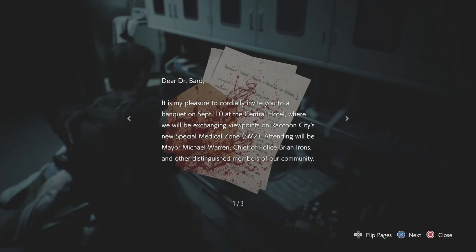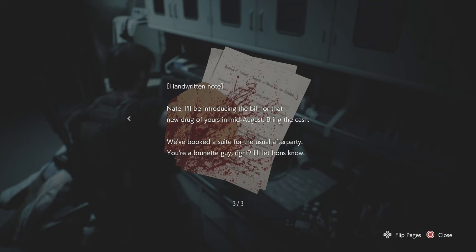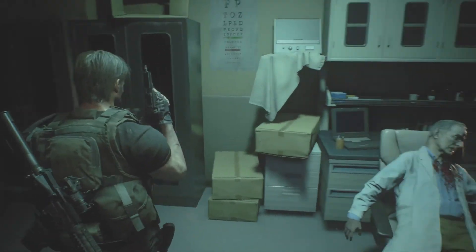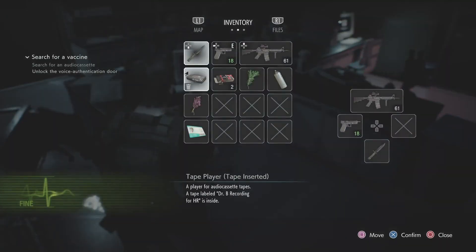A banquet invitation: 'Dear Dr. Bard, it's my pleasure to cordially invite you to a banquet on September 10th at the Central Hotel, where you will be exchanging viewpoints on Raccoon City's new special medical zone. Attending will be the Mayor Michael Warden, Chief of Police Brian Irons, and other distinguished members of our community. Thursday, September 10th, 1998, 6pm, The Orient Restaurant, Central Hotel, second floor. Sincerely, Greg Tester, United States Senator.' Handwritten note: 'Nate, I'm being used to push the bill for that new drug of yours in mid-August. Bring the cash. We've booked a suite for the usual after-party. You're a Burnett guy, right? I'll let Irons know.' Mm-hmm. Uh-huh. Yes, I will gladly take that.